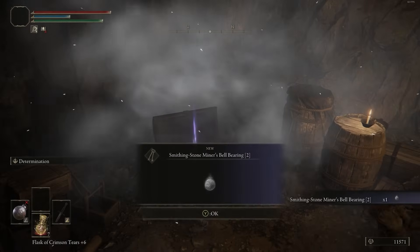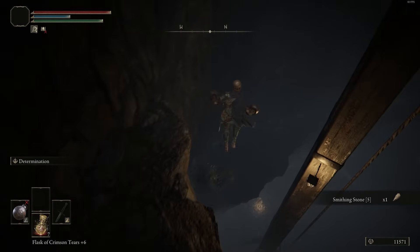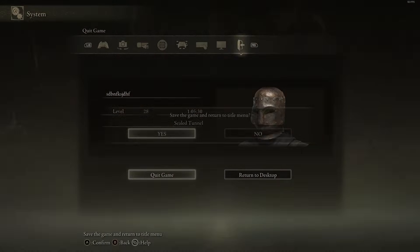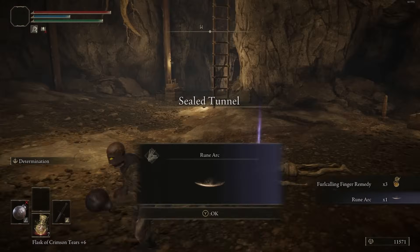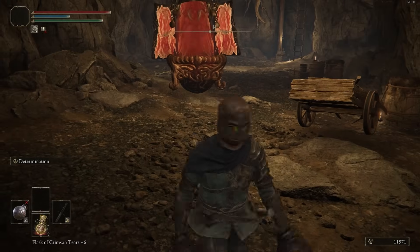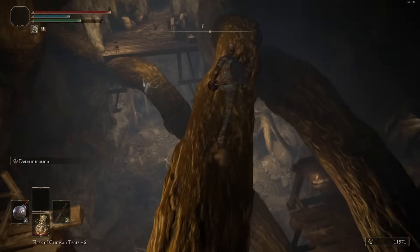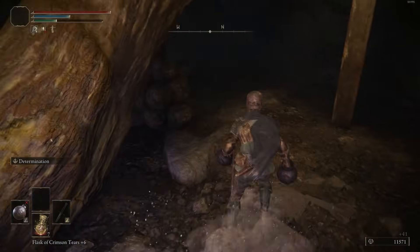If you miss even one Smithing 5 you might not have enough to level up and have to go find another one elsewhere, though that's not a big deal. Once you hit the bottom, definitely quit out because there's a bunch of enemies that will overwhelm you. We're down here to break a little statue using the Virgin Abductor — stand to the right side, roll to the left, and the Virgin Abductor should break it. That's three Smithing 6s right there, which helps get you to around plus 15 or 16.